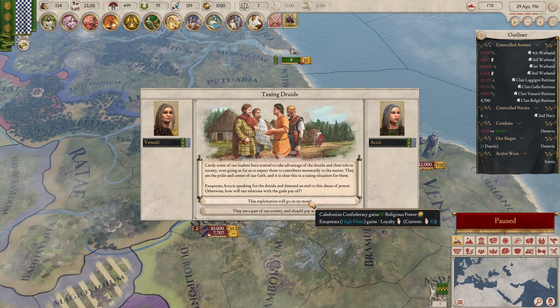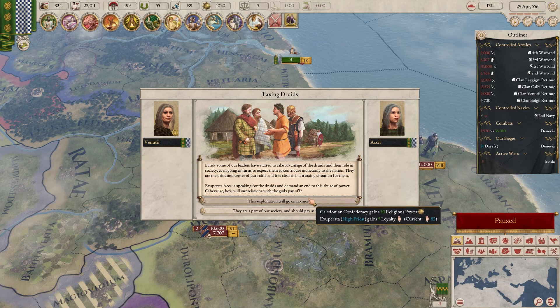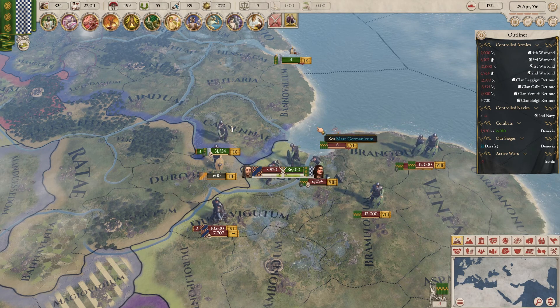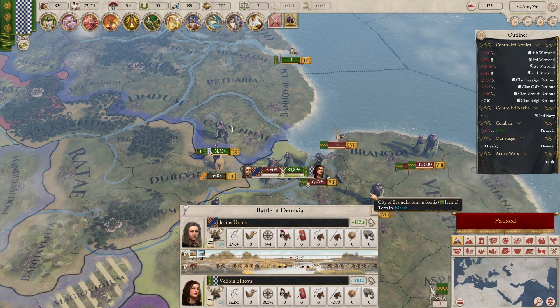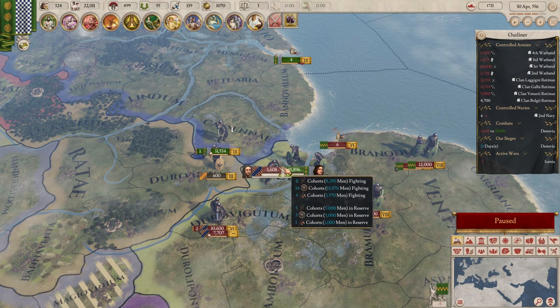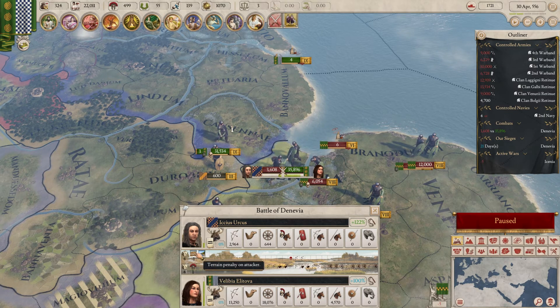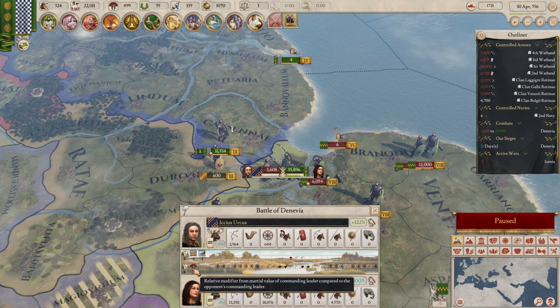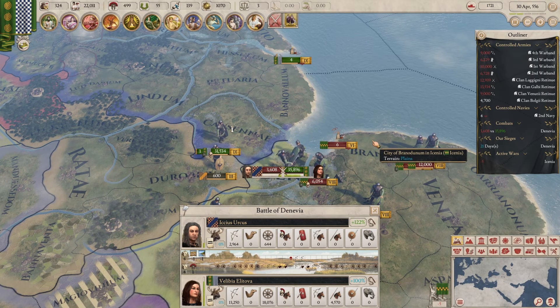Taxing druids — we can get religious power and loyalty, or we can get more tax. Not the time to be losing loyalty. We can make the battle go quicker by not selecting it. We have a huge defense advantage — we've got a better leader and they have negatives. This is just a slaughter.